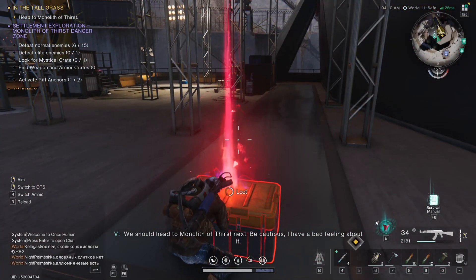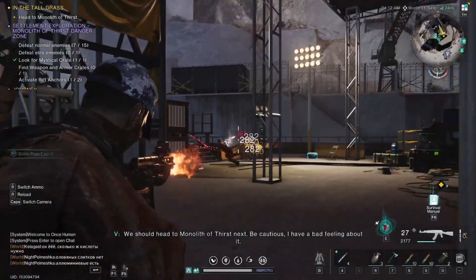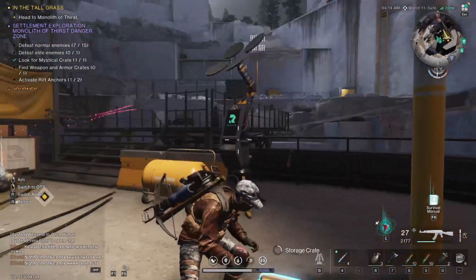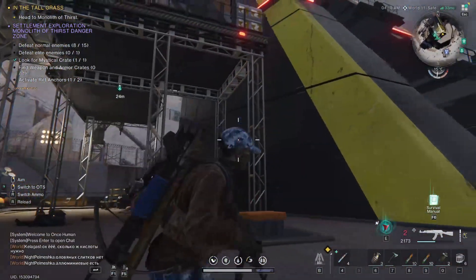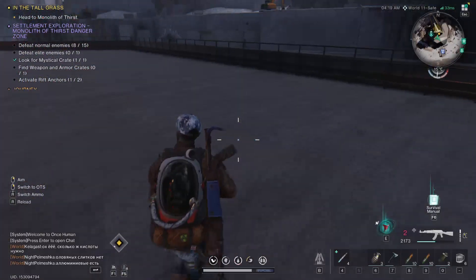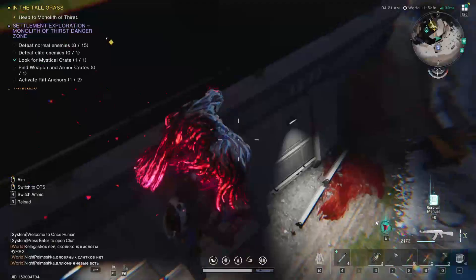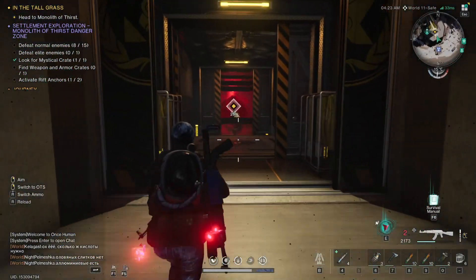There is the mystical crate. There are only actually two crates here, which is interesting — usually there's a lot more crates in these locations. Only two at this monolith, which is a bit boring. Then we're going to head inside; I believe the entrance is down here — yes, there is the entrance, so we can just glide down and come inside.